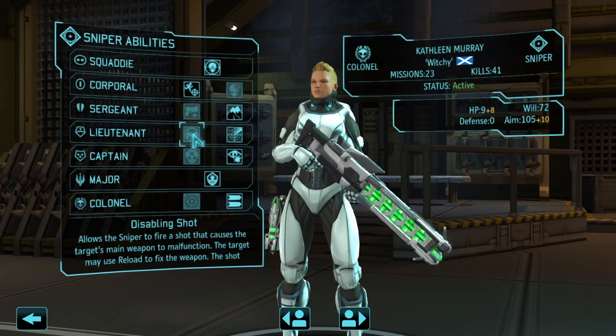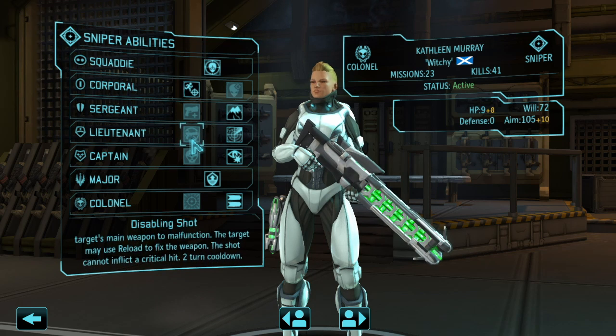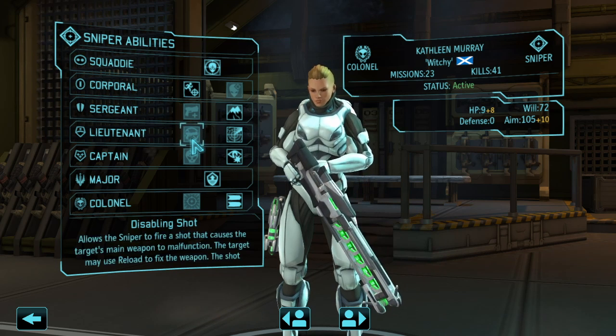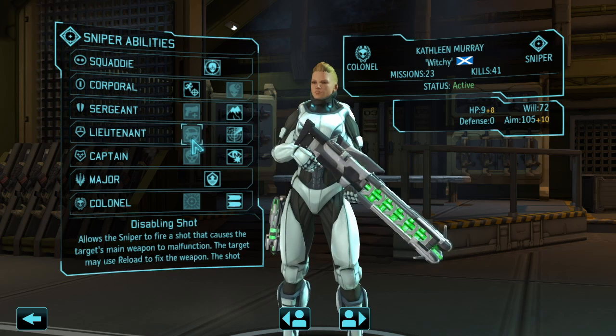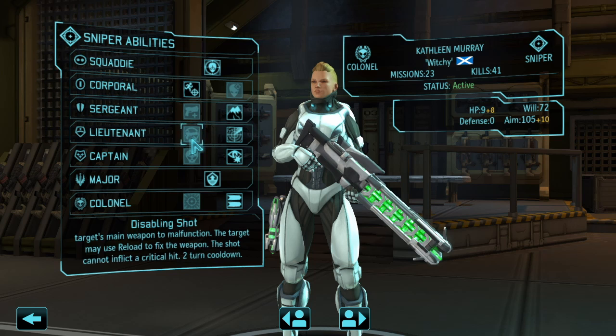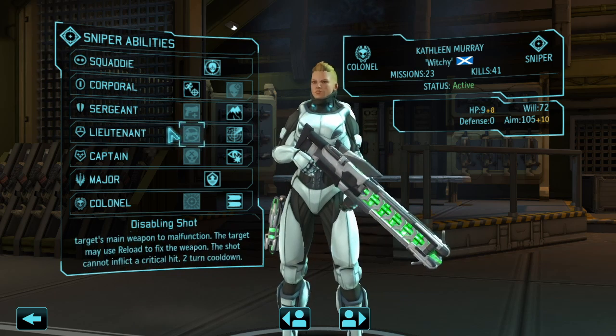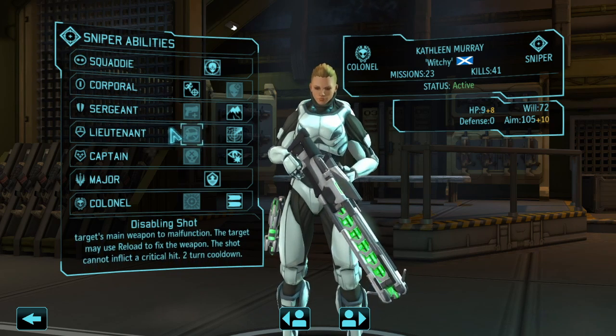So I would definitely go with Disabling Shot for Lieutenant. It's not a huge part of my strategy but it's a good tool to have in your toolbox, especially when facing something like the Heavy Muton or the Heavy Floater. If your sniper is the last one left and everyone else has taken their turn, forcing an enemy to reload their weapon is something I was really happy to have when I used it.